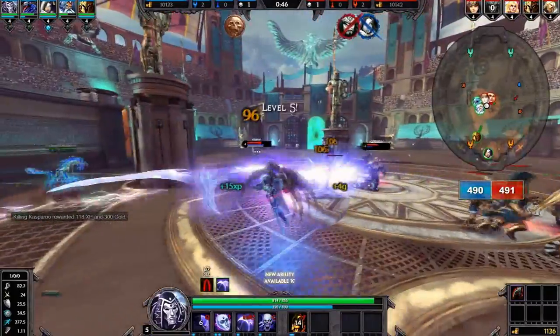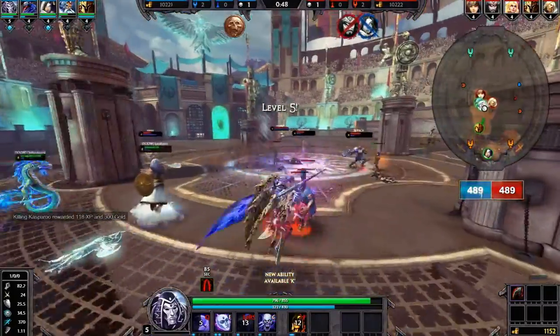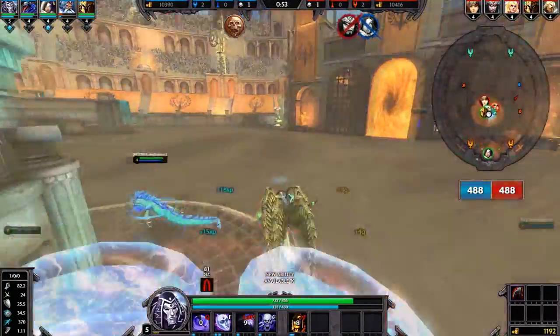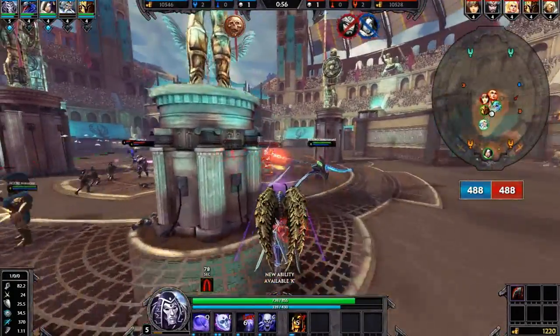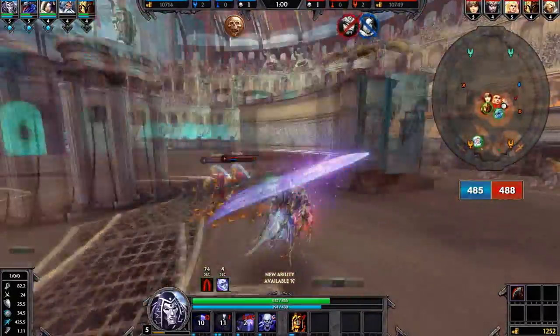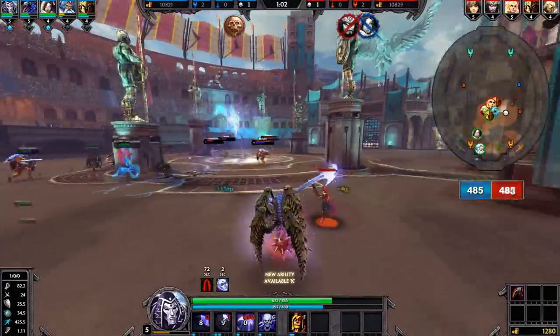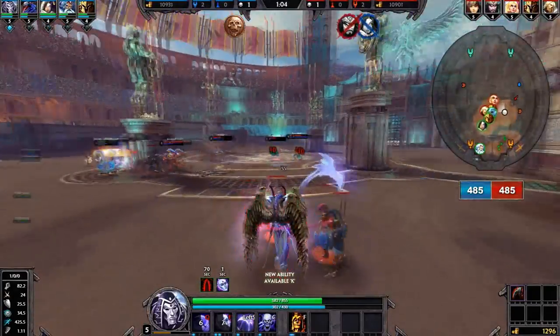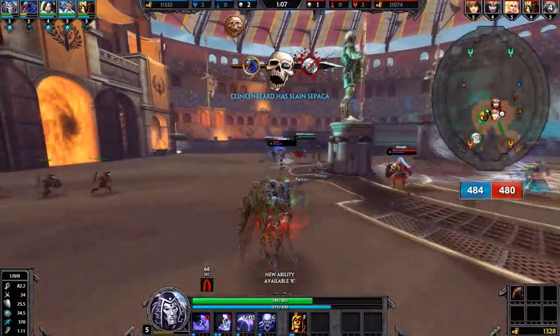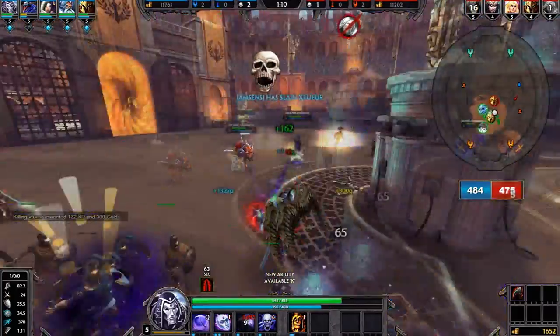When leveling abilities, you're going to want to get all three at the start, but put the most into your two and get that up first because that's really important for chasing and running away. The second one to prioritize is your three. And then passively get your ult.